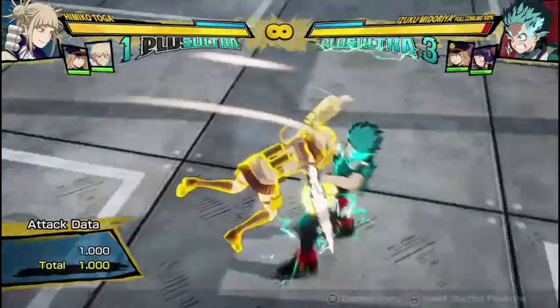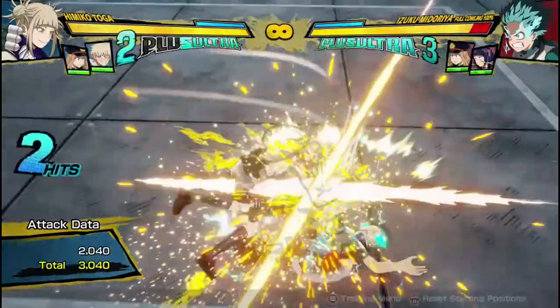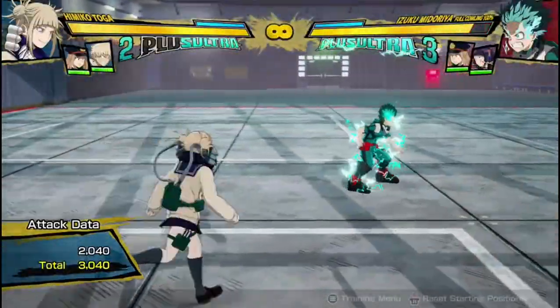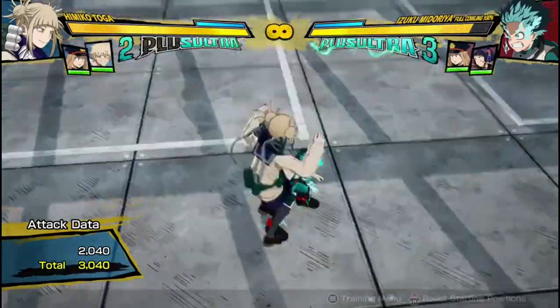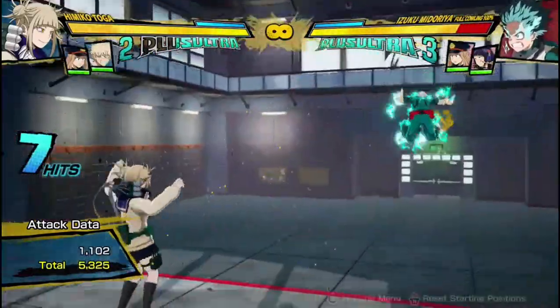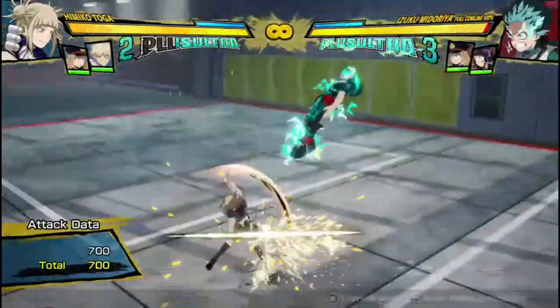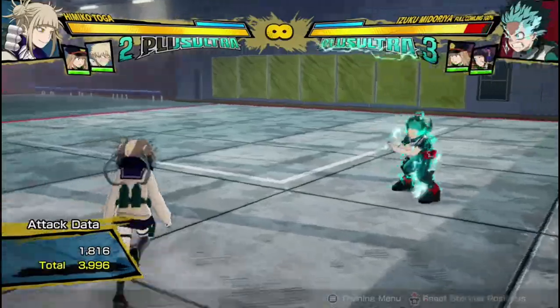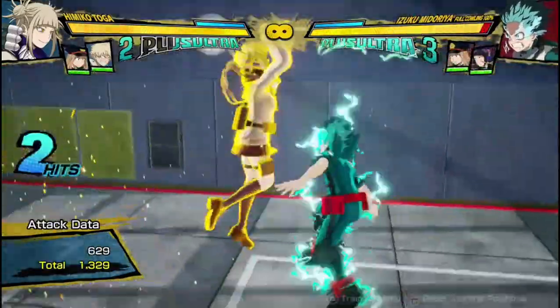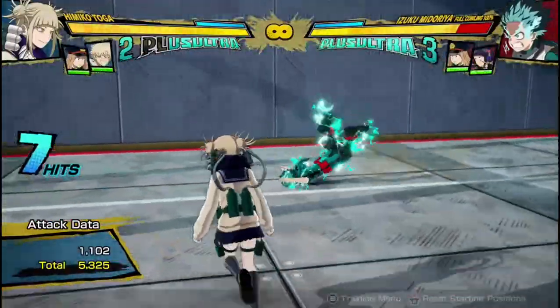Her air armor attack, or tilt attack, is this double-hitting knife attack. It does decent damage, but you're just going to usually use it in the middle of your air combo to extend for damage. You let the first hit land, then cancel it into your tilt quirk 2, and then you've done a lot of damage in the air. If you just did it on its own it would do less, but you can get the first hit and cancel into other buttons to do decent damage.